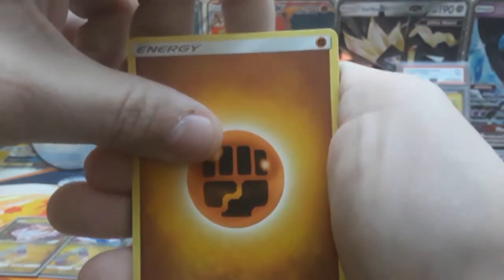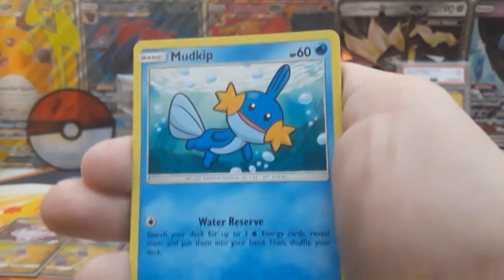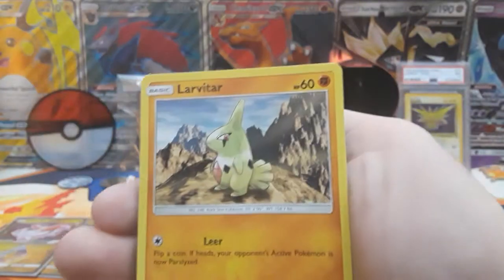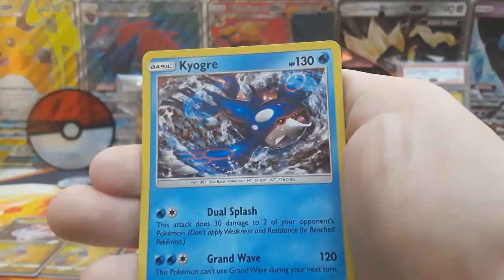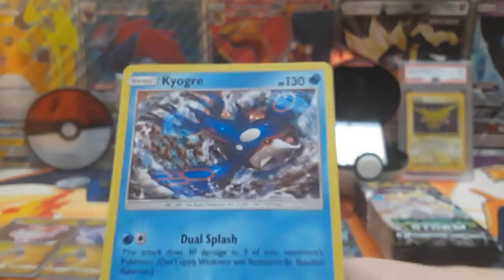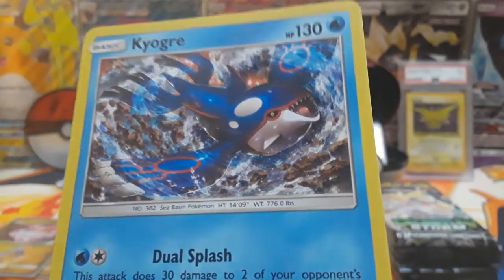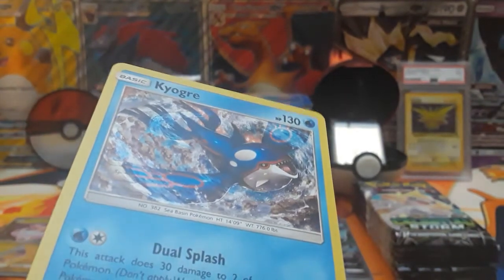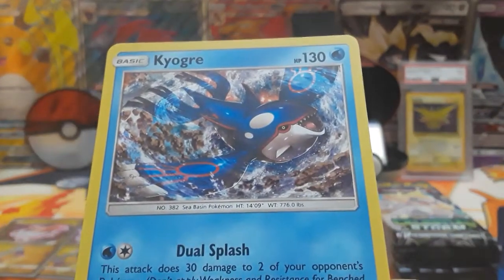First pack we start with a fighting energy. Tropius, Hiker, Energy Switch, Cacnea, Mudkip, Slugma, Beldum, Larvitar. Reverse is going to be an Energy Switch. And then our rare is going to be a holo Kyogre. I don't know if you can see it on the camera, but yeah, I see it — very little holo.